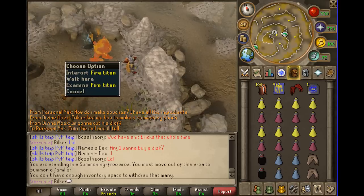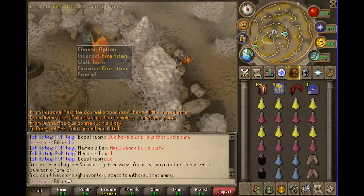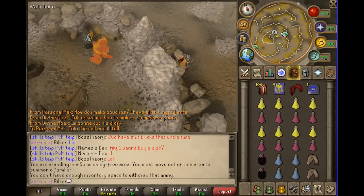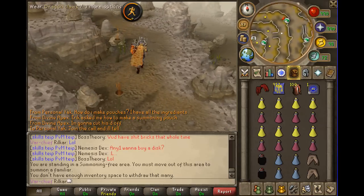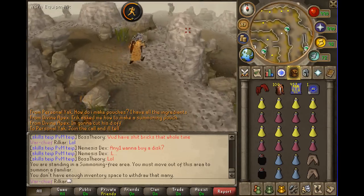You can renew your summoning points at the obelisk. If you're going to solo and you're good at it, bring more than one Titan, or most people bring a tortoise and a Titan, which I normally would bring. So I'm just going to organize my inventory.